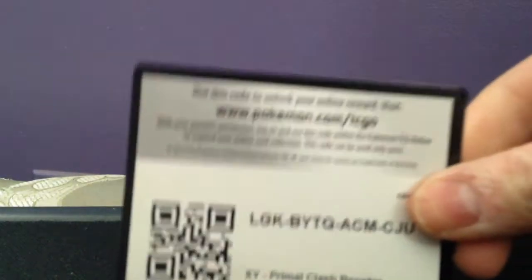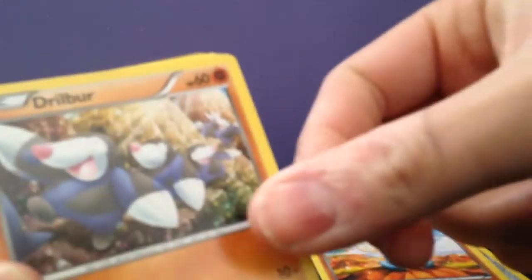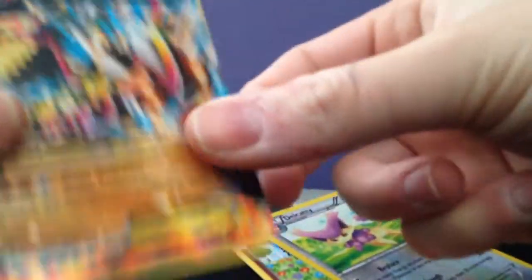There's the code. We got a Honedge, Meditite, Drilbur, Shroomish, Marill. First Holo of Delcatty which is a rare. And then the regular rare is another Primal Groudon EX! Sorry guys, it cut off there — I ran out of space. But what I was going to say is there are like 26 EX cards in the set and I got two of the same ones, which is funny. Before my phone runs out of memory again, let's open the last pack. This is the reason why a real camera would come in very handy, so I wouldn't have to deal with this.